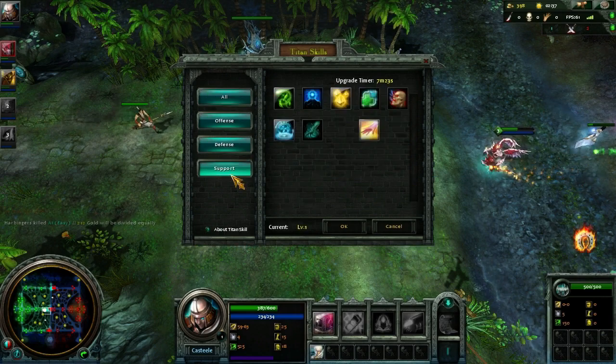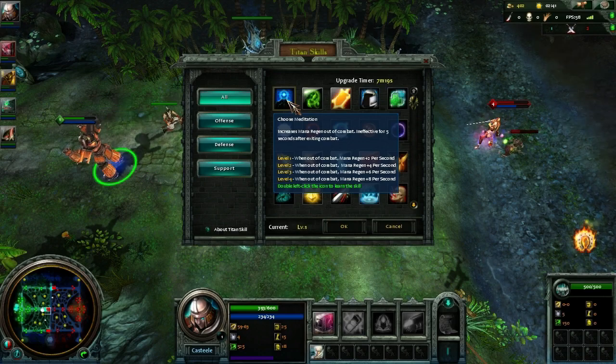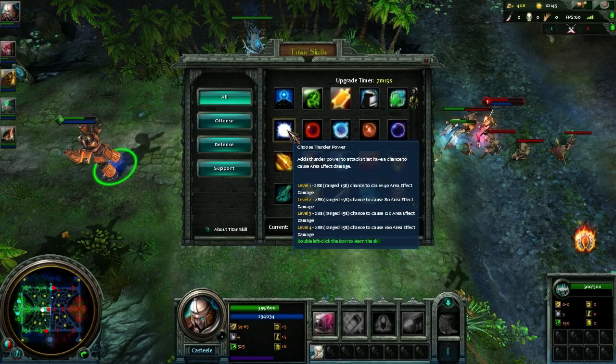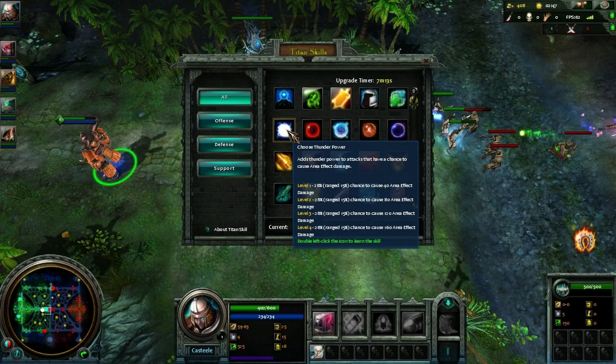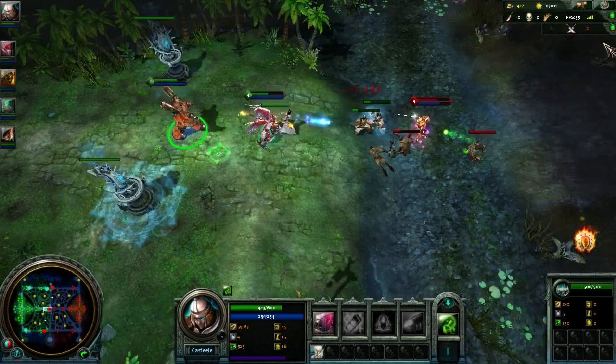You've got offensive, defensive, and support Titan spells. You've got meditation, increased mana regen, a heal, and thunder power — your attacks have a chance to cause arc effect damage. There are all sorts of things like that. We'll just grab heal; seems to be the noob thing to do.